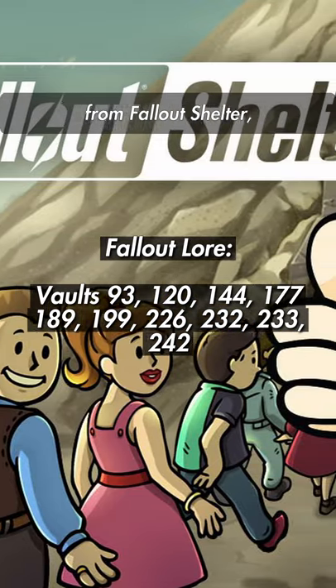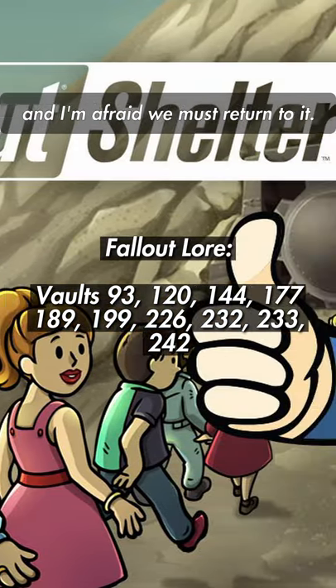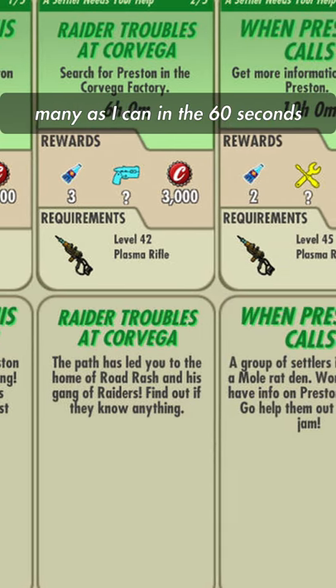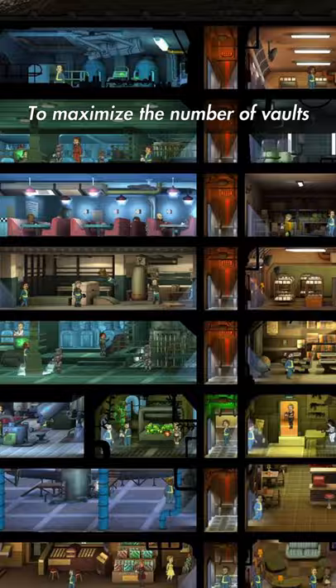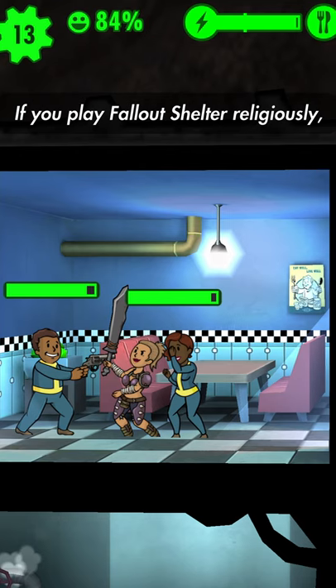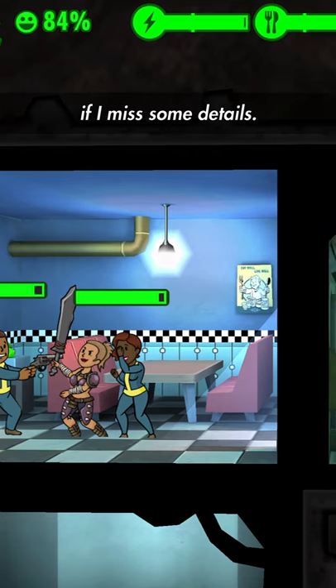We've already covered Vault 31 from Fallout Shelter, and I'm afraid we must return to it. Many vaults appear as dungeons in Fallout Shelter, and I will do my best to go over as many as I can in the 60 seconds we have together. To maximize the number of vaults in this video, I'm limiting myself to 1 sentence per vault. If you play Fallout Shelter religiously, don't get mad at me if I've missed some details.